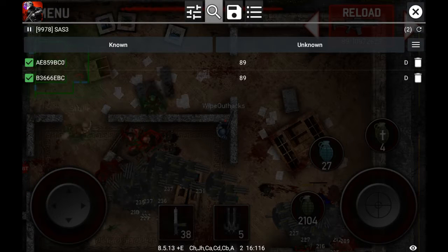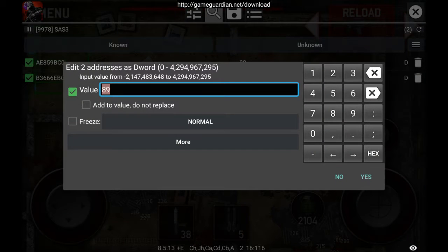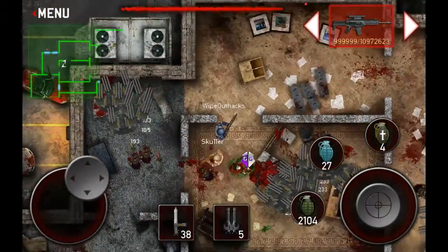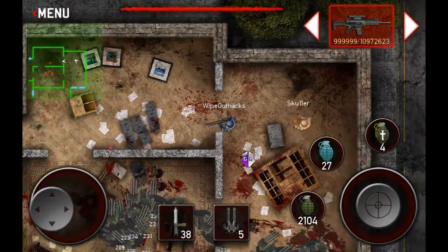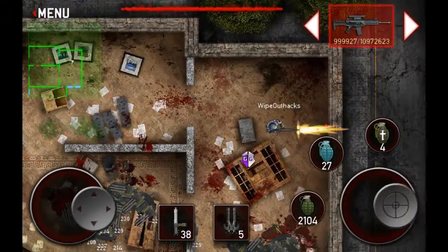Go ahead and just type in that amount. As you can see there'll be two of them. Go ahead and go to edit selected, go ahead and type in how much you want — I'll have 999999. Once you've done that, there you go guys, you have your ammo. Mine's a little bit laggy because I put too much stuff down, but there you go guys, it's not fake, it's real.